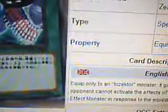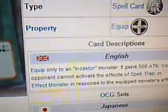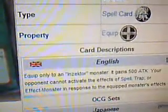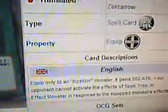You can summon your monster, equip it with this, and then activate their effect to get Hornet. It can prevent cards like Stardust Dragon from coming out for activating their effects — and other monsters that can prevent your spells, traps, and monster effects. Your opponent cannot activate the effects of spells, traps, or effect monsters in response to the equipped monster's effects.